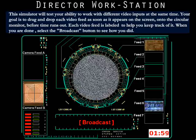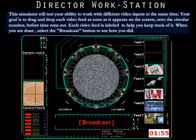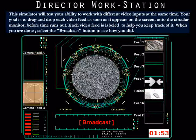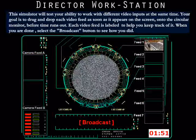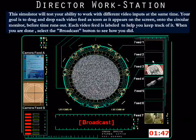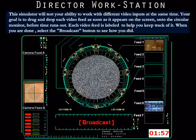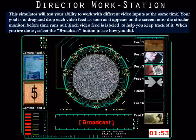The Director Workstation simulator will test your ability to work with different video inputs at the same time. Your goal is to drag and drop each video feed as soon as it appears on the screen onto the circular monitor before time runs out. Each video feed is labeled to help you keep track of it. When you are done, select the Broadcast button to see how you did.